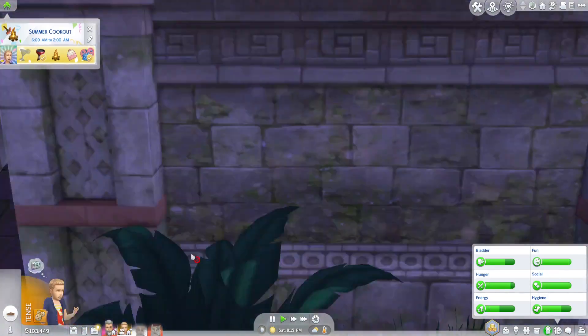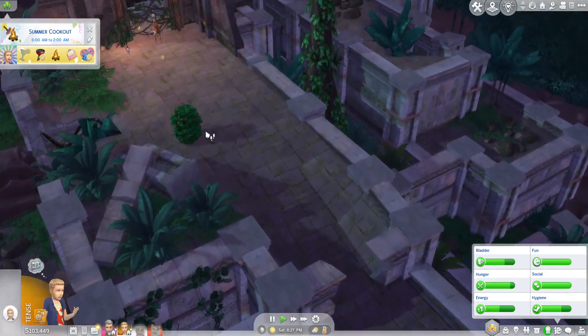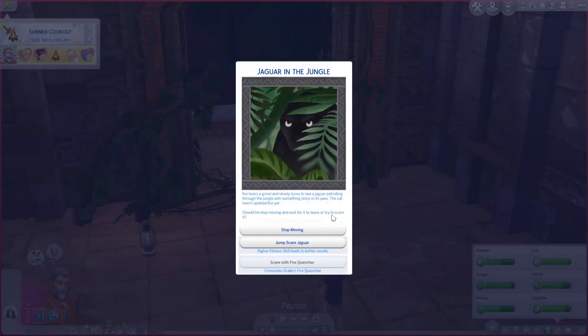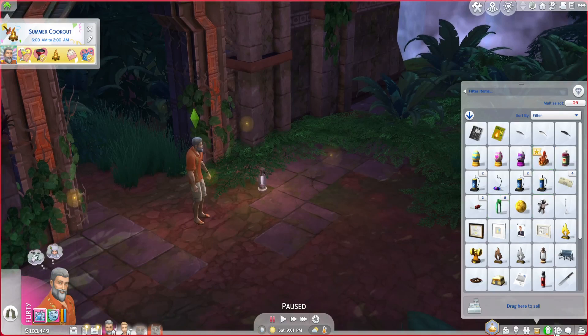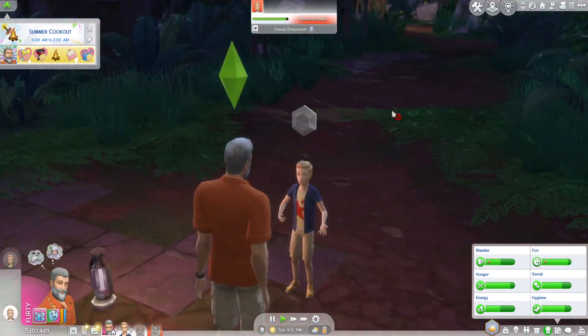Something about being in the wilderness with this beautiful waterfall really gets us in the mood for romance. Look at him! One artifact — shape dirt clump. Wow, woohoo bush. Coy hears a growl and slowly turns to see a jaguar patrolling through the jungle with something shiny in its jaws. I've maxed my fitness skill so we're gonna take a chance — we're gonna jump-scare the jaguar. Coy grabs a branch with gymnastic grace and kicks the shiny object out of the jaguar's mouth. The jaguar runs away — what'd you find? Fire opal!